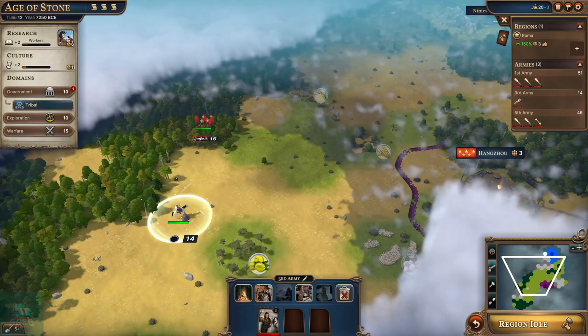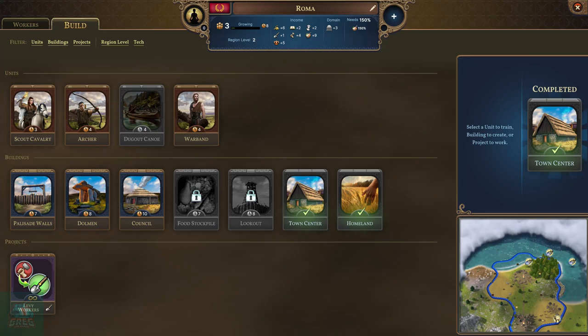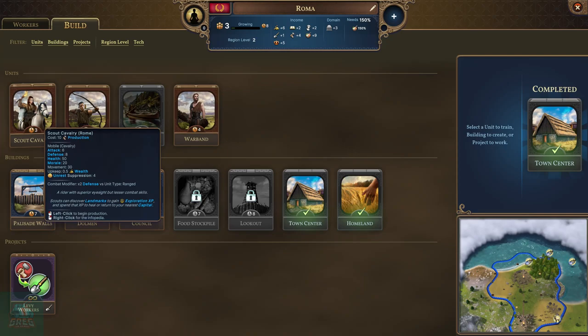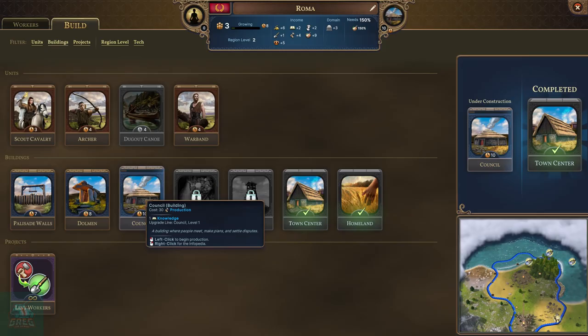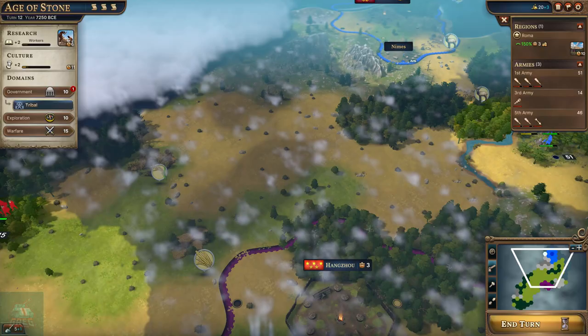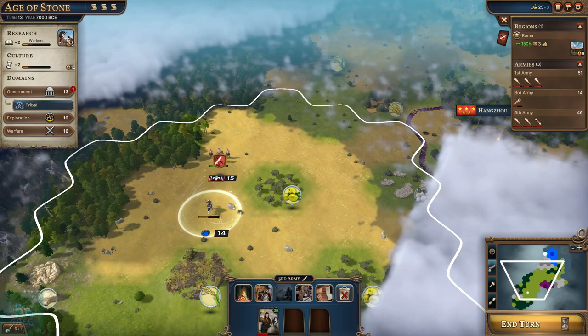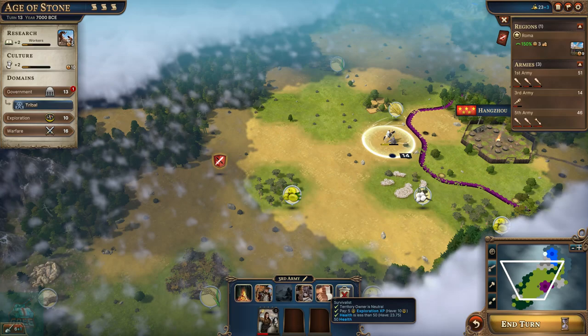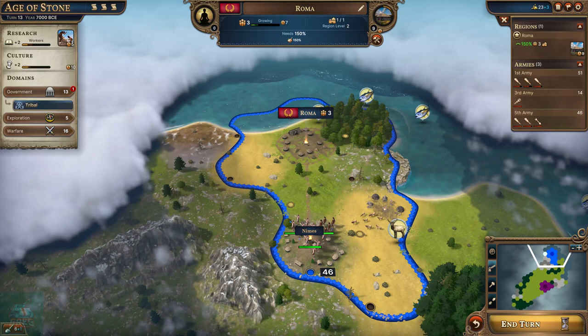Another barb. Town center is complete. I could go another scout cavalry - there's fair amount of territory up north that needs to be explored. However, I think council is probably the way to go. That extra knowledge per turn is going to be incredibly valuable. The barb is going after our scout - let's run away. I'm going to use some exploration XP to heal up. Our border has extended again.